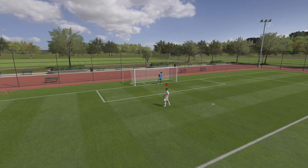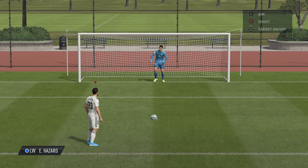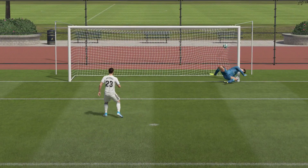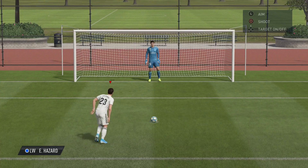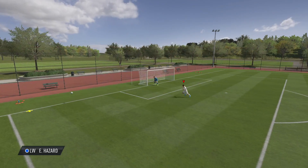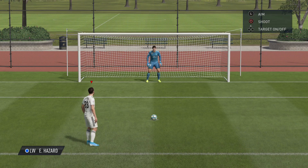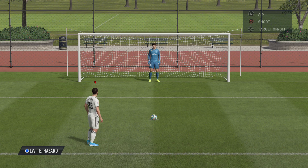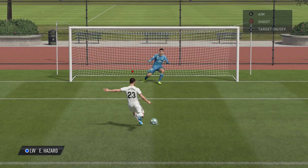Head movement is still a thing, as is the moving of goalkeepers on the line. They can do the taunts and stuff to try and put you off somewhat. But you can see that if you fully aim towards the top right, for example, your player's head will slightly turn and give it away - which is something we're used to. So it's going to take even more skill to go one way, then fake it and bluff the other way to throw your opponent's goalkeeper off.